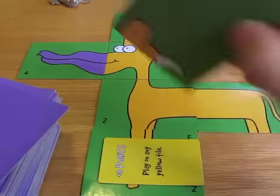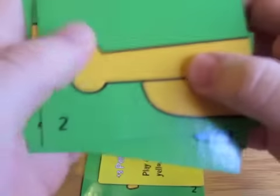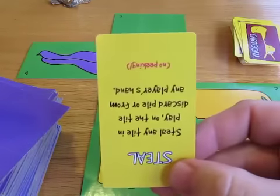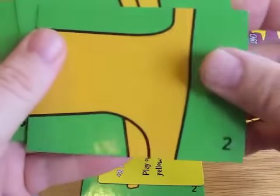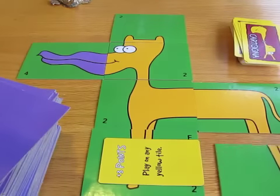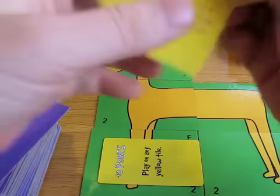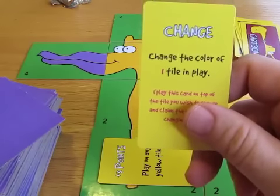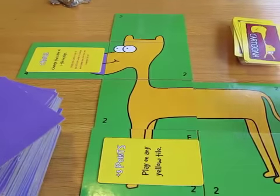It's going to come around, and I haven't been drawing tiles — you would be drawing tiles every turn as well. I draw another card and get another steal card. So on this turn I'm going to finish my creature. I'm going to add these yellow back legs. And for my card, I'm going to play the change color card — I'm going to change the color of this purple nose tile to yellow.